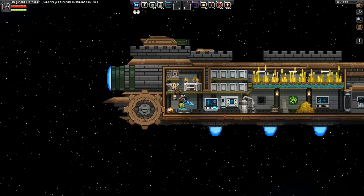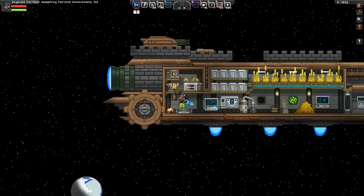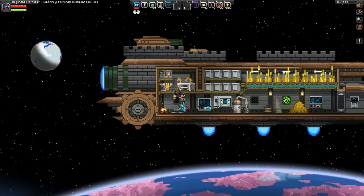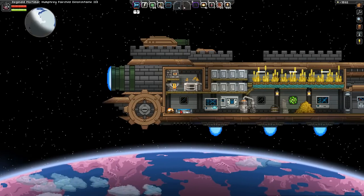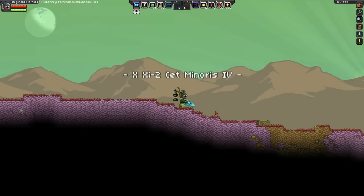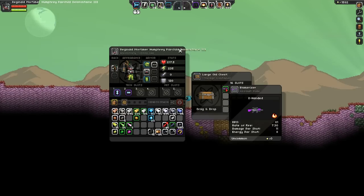Alright, we made it. Let's go down and make sure this isn't the planet we were just on. It's on the other side of the system from where we were the first time. Good — we have not been here.